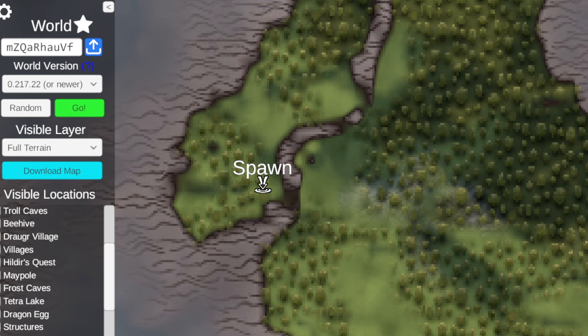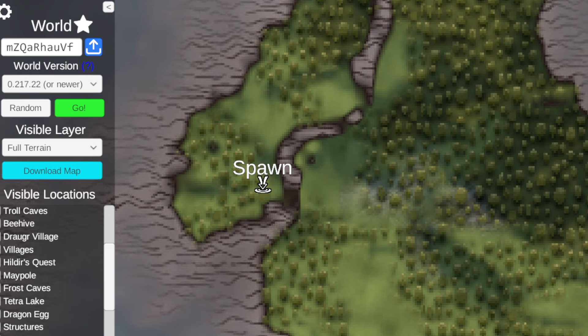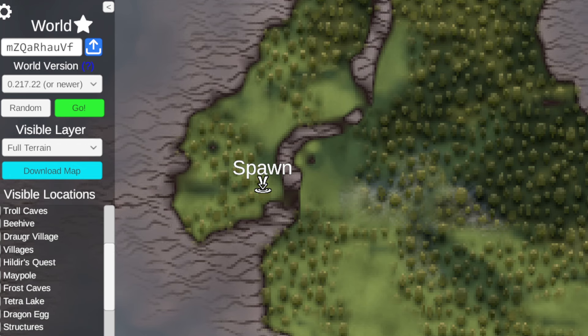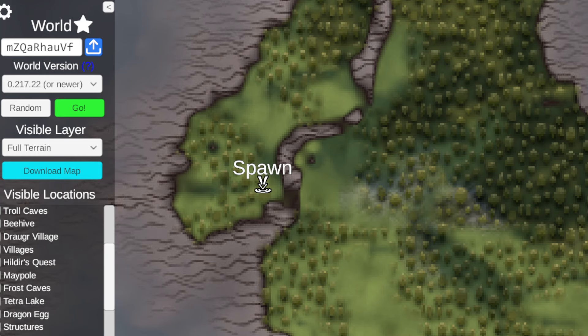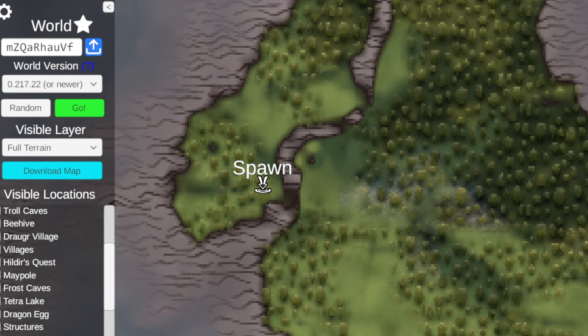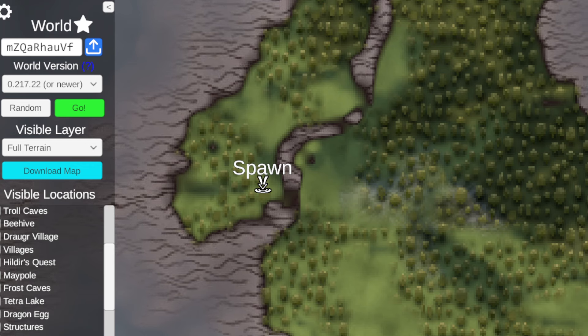You're going to have this very small starting island area, and you don't really know where to go — which direction do I sail? You don't know, and you're not going to know by exploring this island. You know why? Because I checked. There are no Elder Boss Stones, there are no Elder Vegvasir's on the starting island to lead you the way.